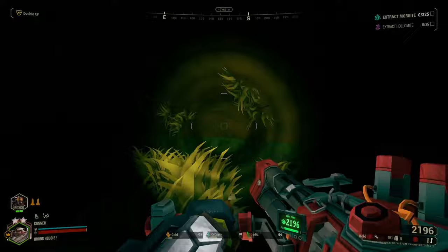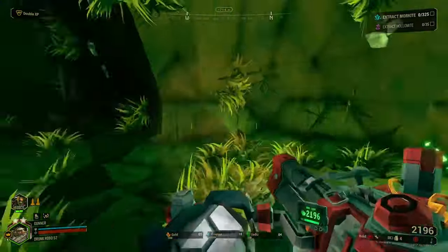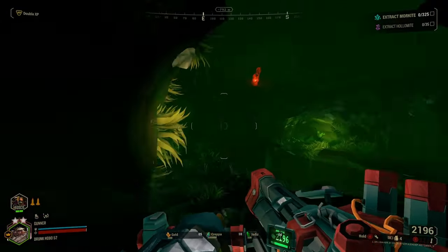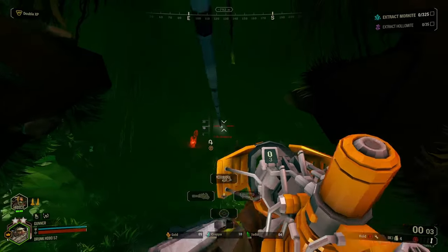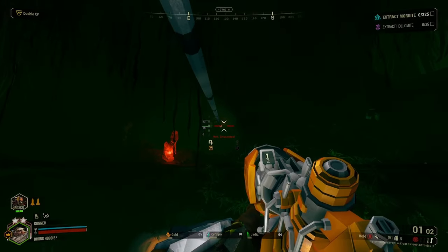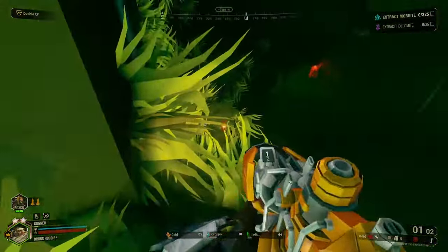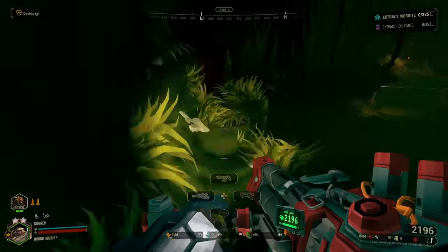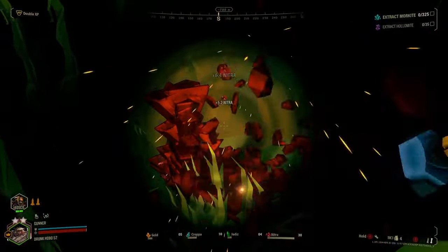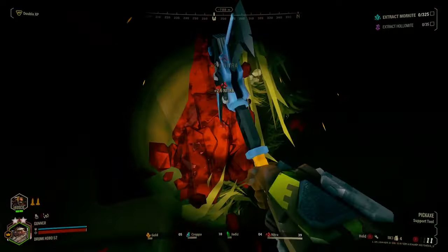Stickier than your parents' bedroom on a Friday night, the Fungus Bogs are filled with massive amounts of hazards, from steam geysers launching dwarves into the air to sticky slime getting dwarves stuck in the middle of combat against swarms of enemies. There are even toxins spewed from plants that will rock the sturdiest of dwarves. This is one of the most frustrating regions to do missions on in Hoxys, as there is no method of getting around other than slow and steady. It just sucks and drags on and on.